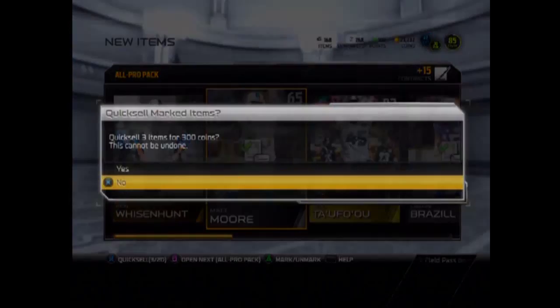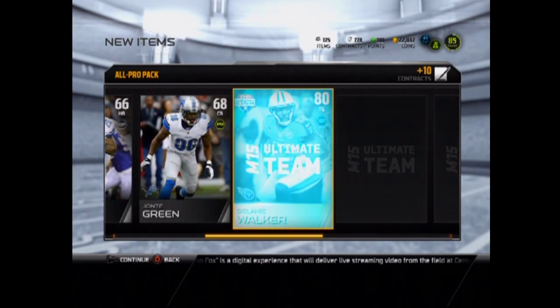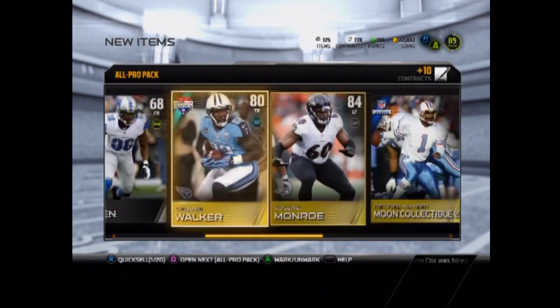Let's go into this next pack. Bengals home, and a 73 Miles Austin — not what we're looking for. Nate Delaney Walker, and oh, Eugene Monroe. That kind of got me a little too excited. I've never seen that flash before but it's just a Warren Moon collectible. I wonder how much his collectibles go for — he would definitely be a nice quarterback to have.